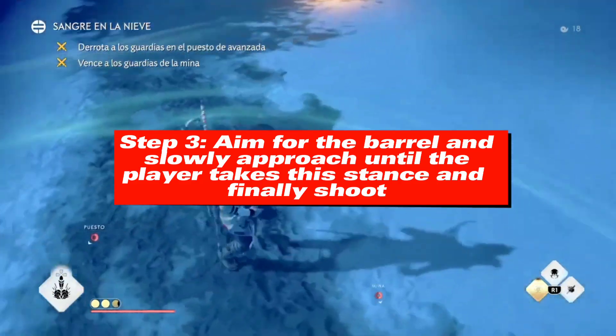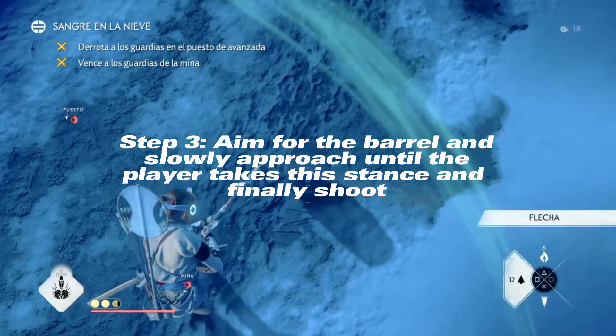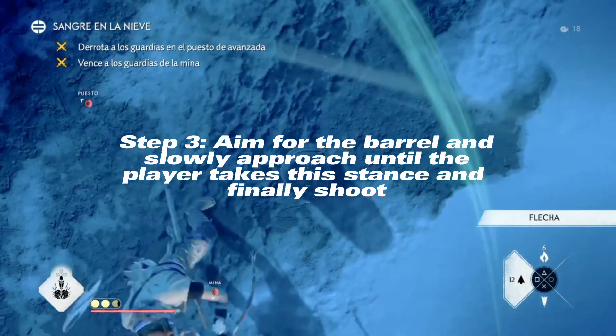Step 3. Aim for the barrel and slowly approach until the player takes this. Step 4. Stance and finally shoot.